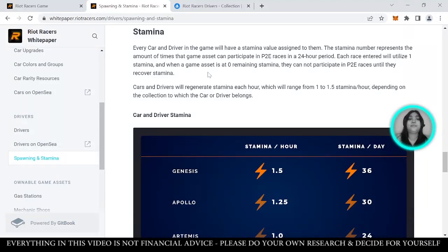Let's talk about the sustainability measures Riot Racers has. First, there is stamina. Stamina is the number of times a game asset can participate in play-to-earn races in a 24-hour period. Each race will utilize one stamina. When your stamina reaches zero, you can't participate in any play-to-earn races until you recover stamina. Cars and drivers regenerate stamina each hour — ranging from 1 to 1.5 stamina per hour depending on the collection the car or driver belongs to.